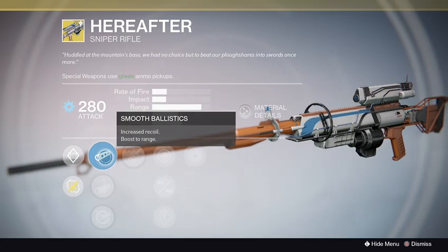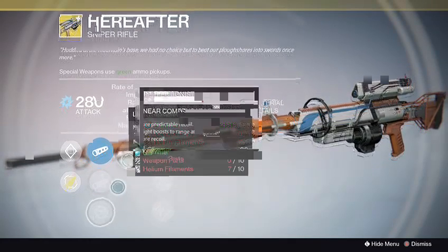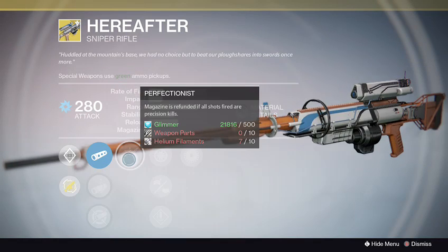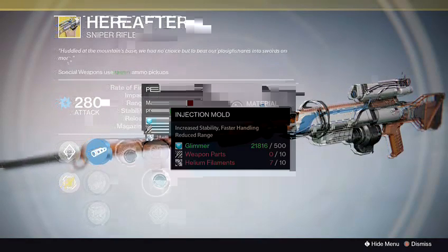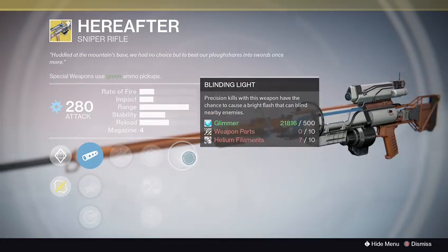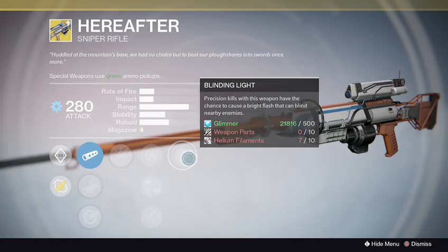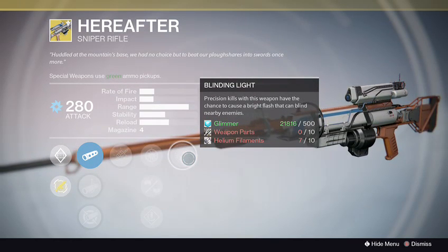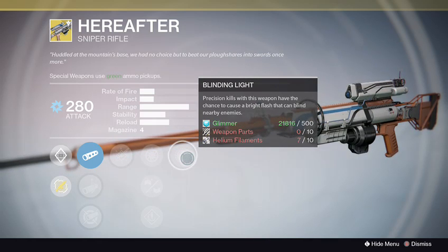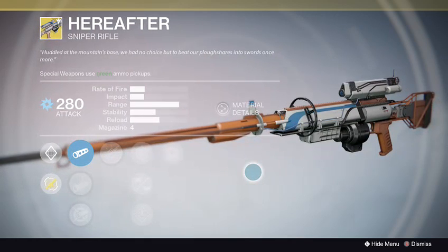The Hereafter comes with crouching to increase scope zoom, making it easier to aim under fire. It has Smooth Ballistics, Linear Compensator, Aggressive Ballistics, and Perfection — using this refund if all shots fired are precision hits. It also has Speed Reload. The exotic perk is Blinding Light: precision kills with this weapon have a chance to cause a bright flash that blinds nearby enemies. That's a beautiful perk.